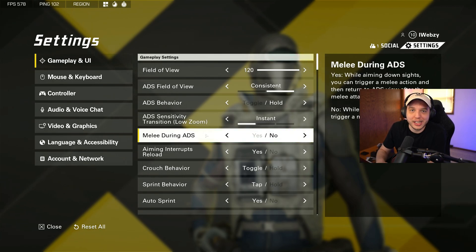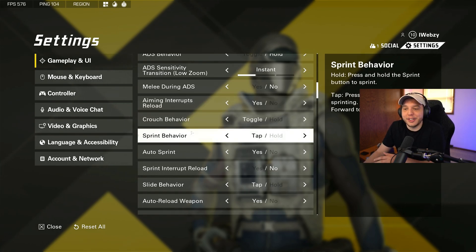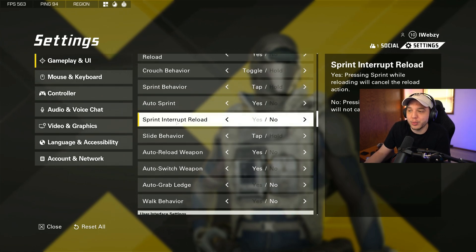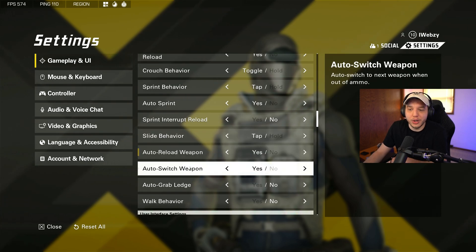Melee during ADS I have set to no so I don't accidentally melee while ADS'd, though this is personal preference. Aiming interrupts reload — I want this set to yes so I can click the ADS button to cancel a reload. Crouch behavior and sprint behavior are personal preference. Auto sprint I like turned on so I'm not mashing my shift key — for controller players this may also save your left stick. Sprint interrupting reload I have set to no because I want to still reload while sprinting, using the ADS button or double-tapping switch weapon to reload cancel. Slide behavior you definitely want on tap. Auto reload and auto switch weapons are fine to have set to yes.